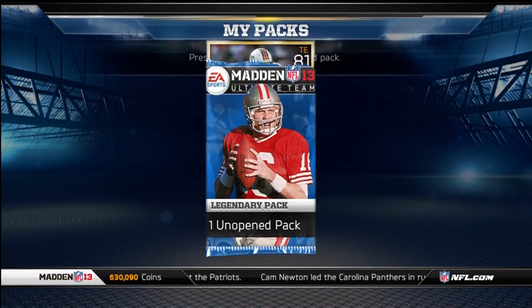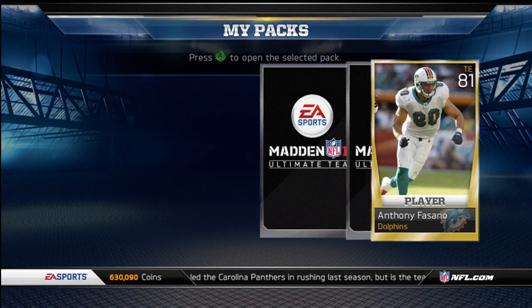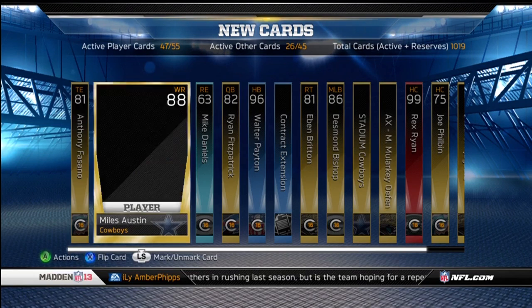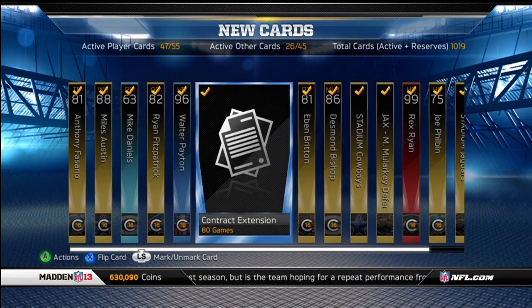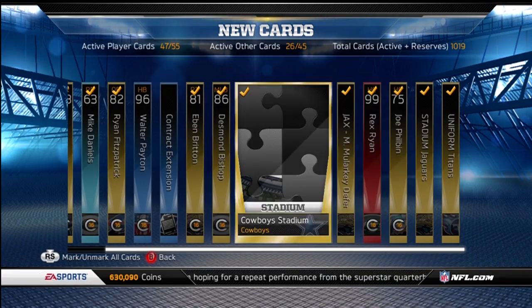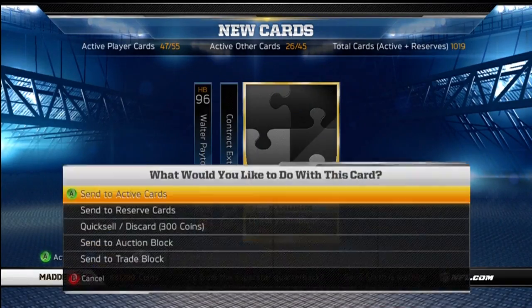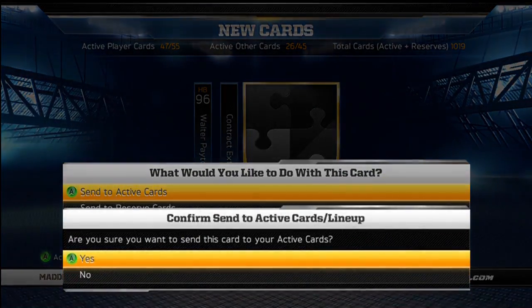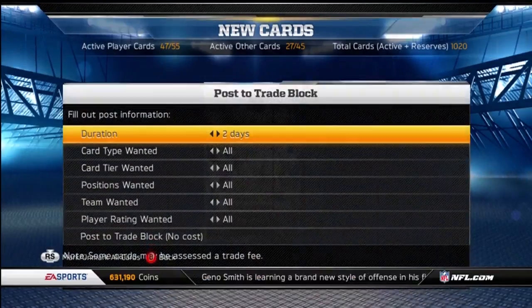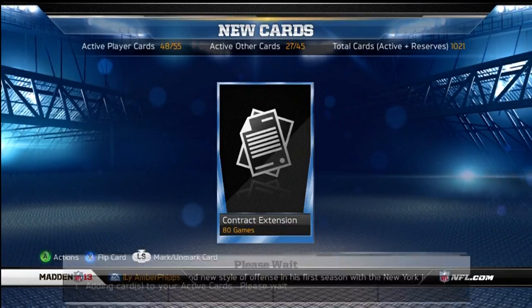Here we go, last pack. Starting it off with an Anthony Fasano. I feel like there's a Dolphin Stadium piece in this pack — bam. Not much. Oh, Cowboy Stadium piece — hey, almost discarded that. They're only worth like 5k maybe. I've reached the trade limit, so send that to my actives and this to my reserves.